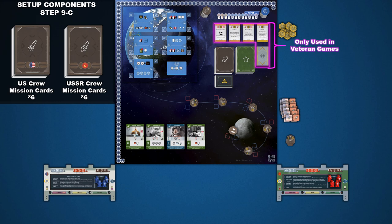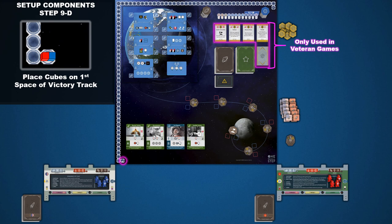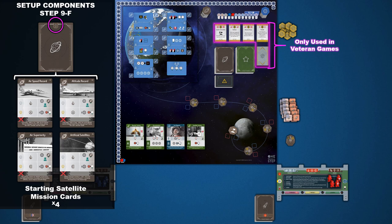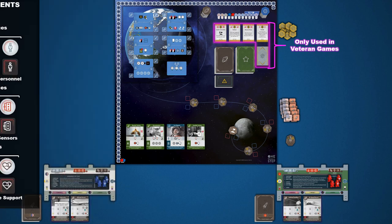Each side will collect their crew mission cards. Crew mission cards have a nation's emblem on the card back to help you tell them apart. Each side will shuffle their deck and place it beside their agency board. Next, each player places a colored cube representing their VP marker on the first space of the VP track. The remaining two colored cubes are used to set up the media track at the top of the game board. The media track represents the public's and the government's support for the space agencies. The player who is ahead on the track has the initiative. The blue US cube starts the game on space 0, and the USSR begins on space 1 because they've launched Sputnik.